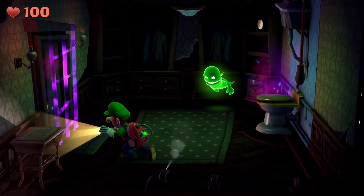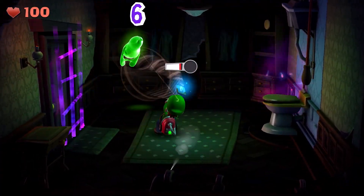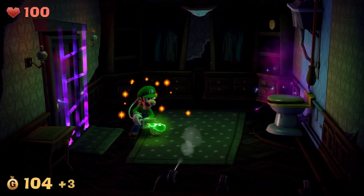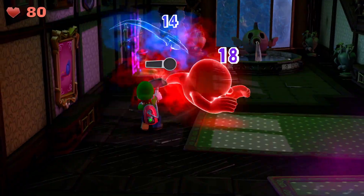Plus, when you spot a ghost — pop! — you can stun them with a strobe ball, then vacuum them up. You can even grab multiple ghosts at once.